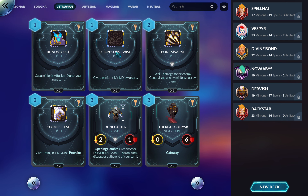Scion's First Wish — great card, a good reason to play Vitruvian. Buff a minion, draw a card — absolutely wonderful. Easy to run three of in most decks. Bone Swarm — not amazing but not as bad as it looks, especially early game where the opponent might drop two or three minions, or if Abyssian is popular with their swarmy nature.